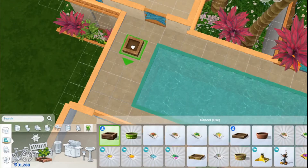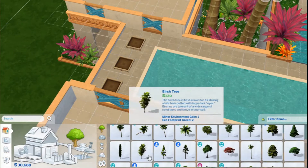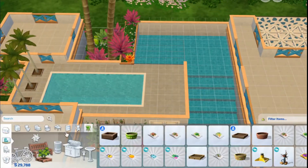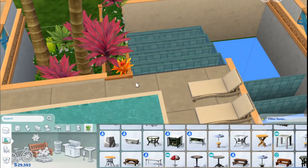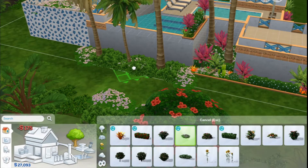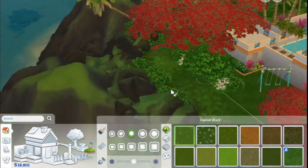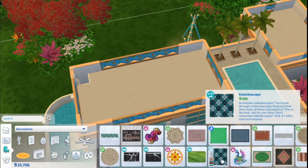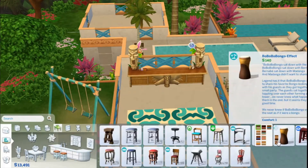Now we're decorating the pool. I want to mention the windows for this build really quickly. They're a little bit different because they're not actually windows — I used the glass floor tile from the Island Living Pack and used the tool mod to rotate it and scale it down to fit in a one-tile space. Then in regular build mode I stacked three of them on top of each other and deleted the wall behind them, since it's not actually a window.